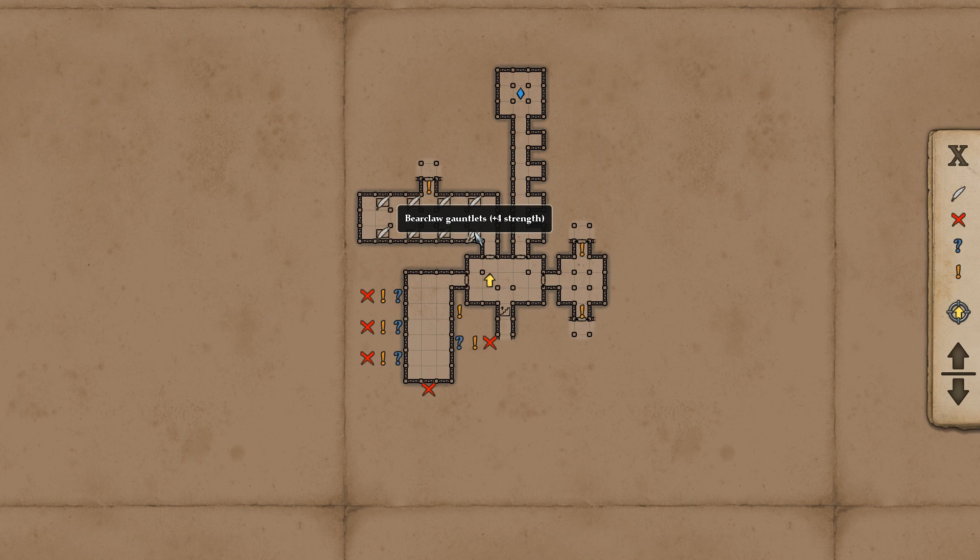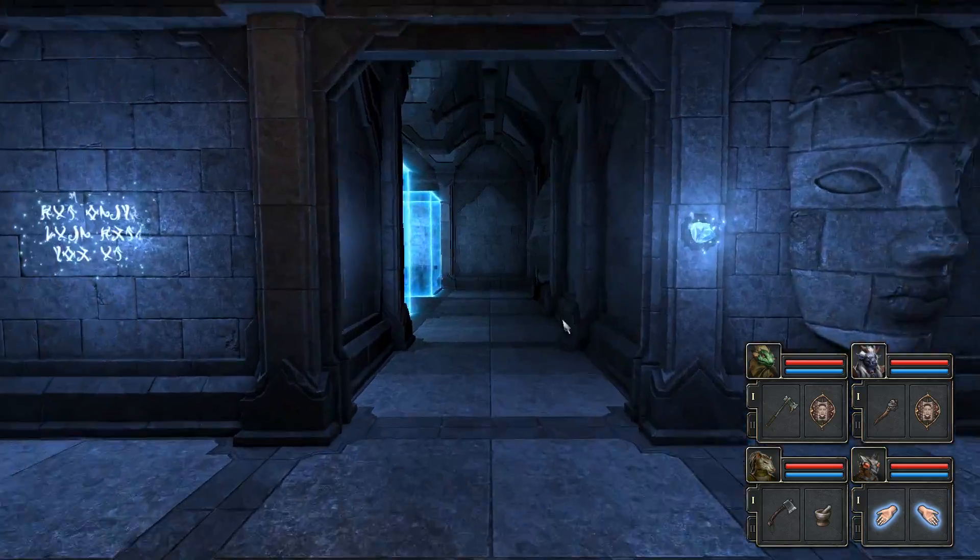So we have Bearclaw Gauntlets for plus four strength, Gear Necklace, Circular of War, Spirit Mirror Pendant, Tome of Health, Crystal Shard of Healing, Amulet of Nurgle for plus 50 health — which is actually kind of good — and a Tome of Energy. The one I'm definitely most interested in is Spirit Mirror Pendant. I want to know something, though — are there additional rewards beyond this?